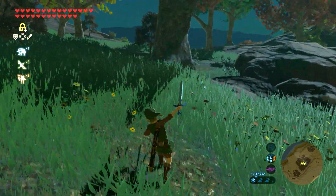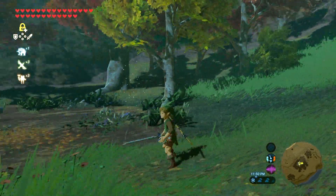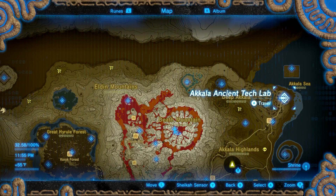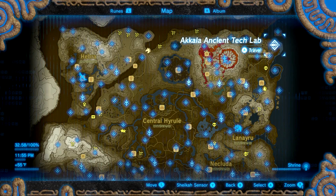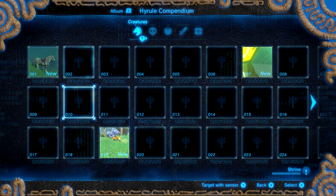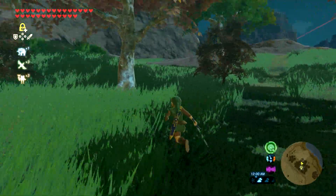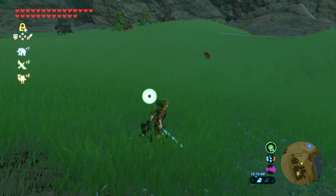The main tip I have is: use your Sheikah Sensor Plus. If you don't have it, you need to go to the Akkala Ancient Tech Lab. You can get this roughly 10 to 20 hours into the game at a normal pace. Once upgraded, you can take a picture of any item in your Hyrule Compendium and set the sensor to detect that specific item. Instead of searching for shrines, it'll track exactly what you need for upgrading. See - the fox is right there on the bottom right.